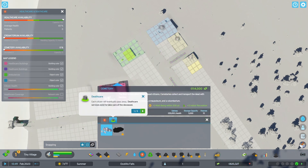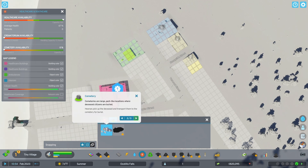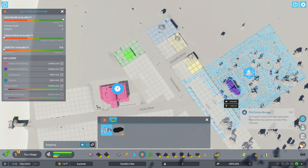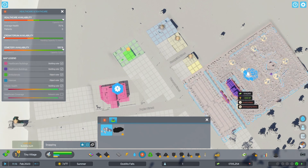Death care — each citizen will eventually pass away, and death care services exist to take care of the deceased. Cemeteries are large park-like locations where deceased citizens are buried. Hearses pick up the deceased and transport them to the cemetery for burial. Citizens like to visit cemeteries, and cemeteries also increase the well-being of nearby citizens. Find a nice place close to housing with good traffic connection to build your cemetery. Each cemetery has a limited number of graves, so as your city grows, you will most likely need to build more than one. Let's do it right here.